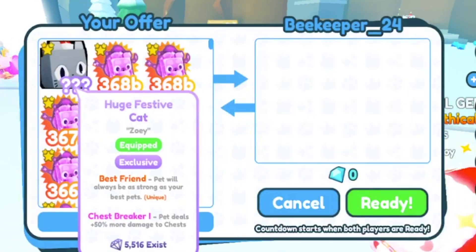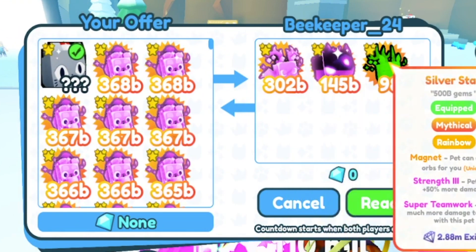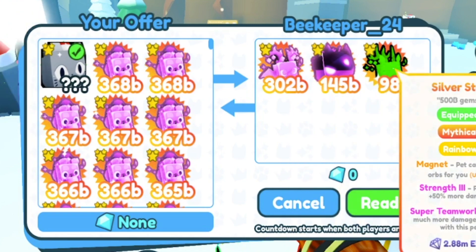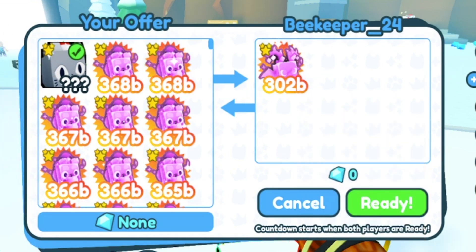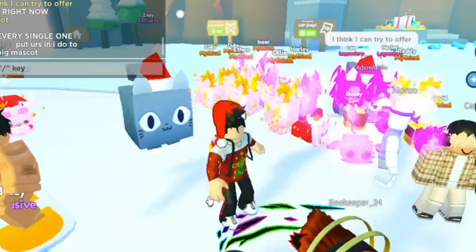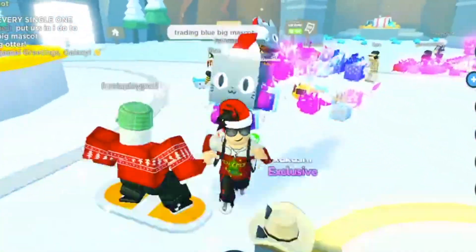First trade here is from Beekeeper. They're putting up some decently good pets — the Dark Matter Stag, Dark Matter Alien Parasite, the Rainbow Silver Stag — but I don't know what they're doing. If that's it, I'm going to decline. They're not really putting up anything big, so let's decline and look at some different offers.